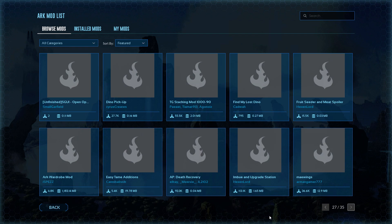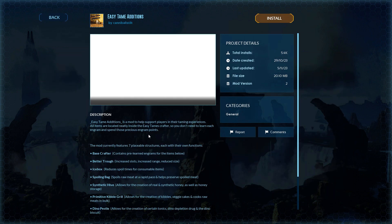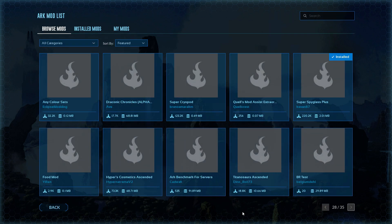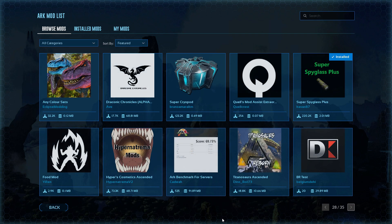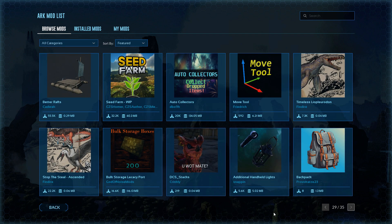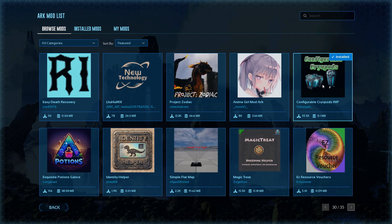Page twenty-seven. Easy tame editions — what's that? Page twenty-eight. By the way, on twenty-eight I had that super spyglass — that's one that I use. If you saw that, it does work. Page twenty-nine. Page thirty — I use this one too, it did work. But like I said, I deactivated both.